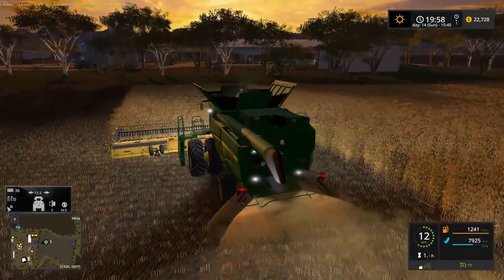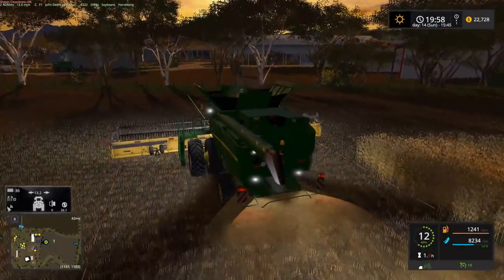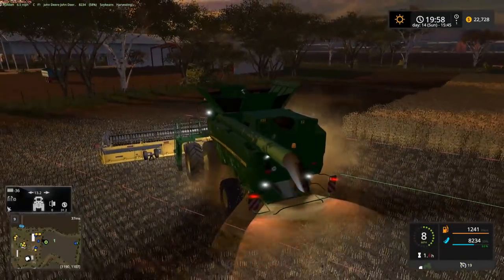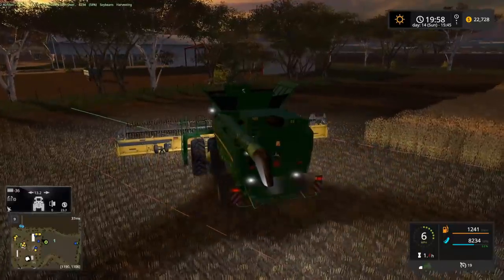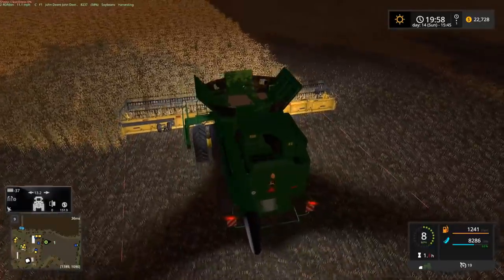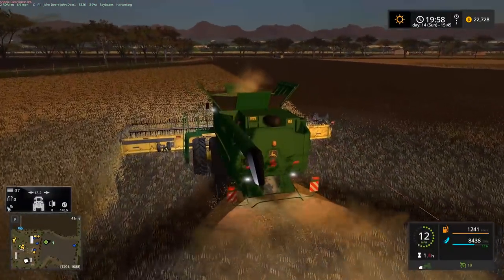Someone was asking where to get the Miller Silinger Wagon mod. There should be a link in the mod list for those — probably under trailers or miscellaneous trailers. There should be a search function there you can use as well, so you should be able to search for it and find it on the list.